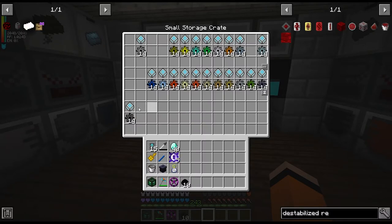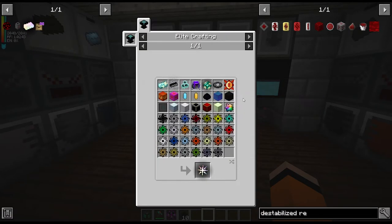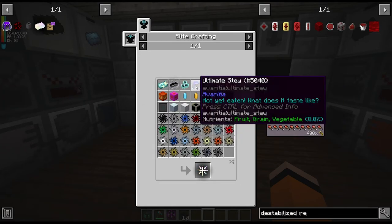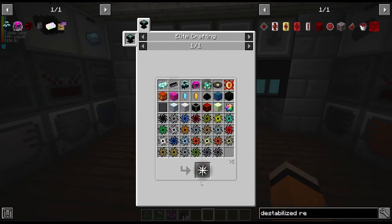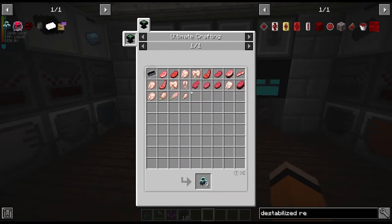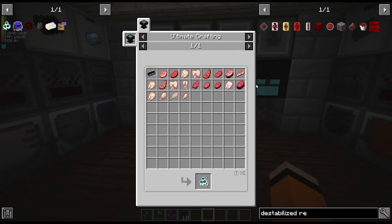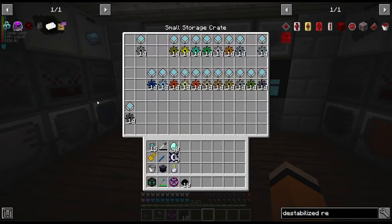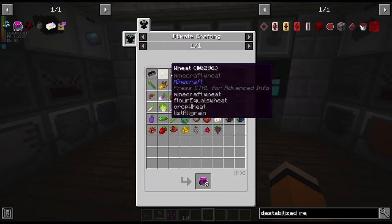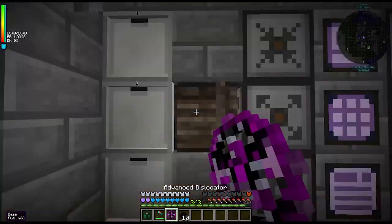While we're waiting on cyanite and a couple of other things, we should work on the other things we need for the infinity ingot. So we need these infinity catalysts, which take namely this ultimate stew and cosmic meatballs. I did get one of these cosmic meatballs from a quest reward, however we do need two — it gives us nine per craft though, so we only need one more craft of this. So for the ultimate stew, I have a lot of this in the ME system. I'll put it in PackAuto and let's see what we're missing.